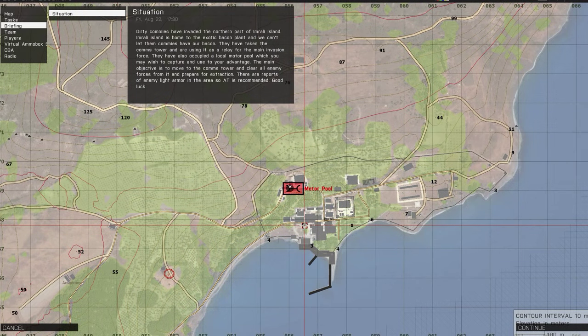Alright soldiers, listen up. Dirty commies — not just commies, dirty commies — have invaded the northern part of Imrali Island, a place with far too little freedom. Imrali Island is home to the exotic bacon plant. We can't let them commies have our bacon.